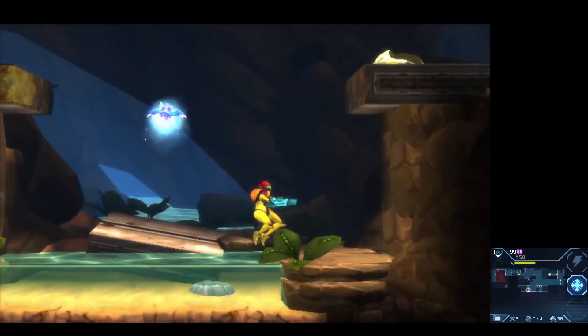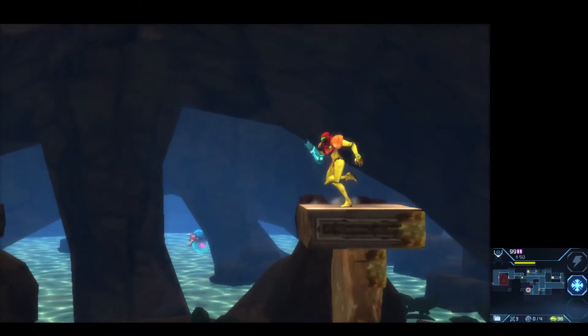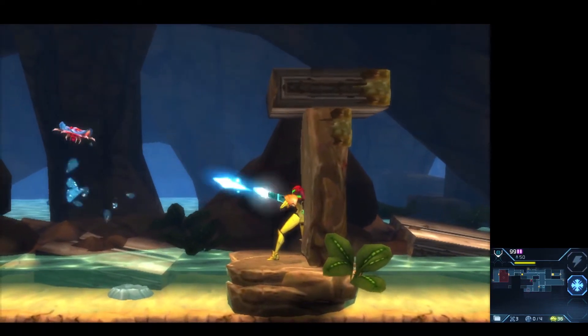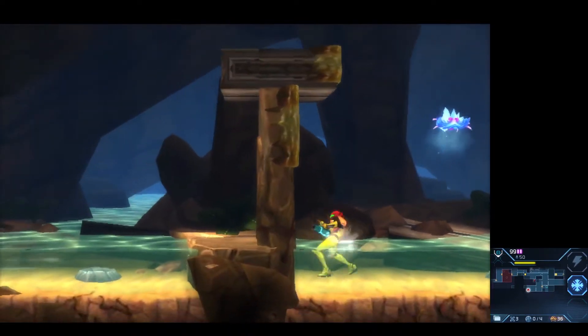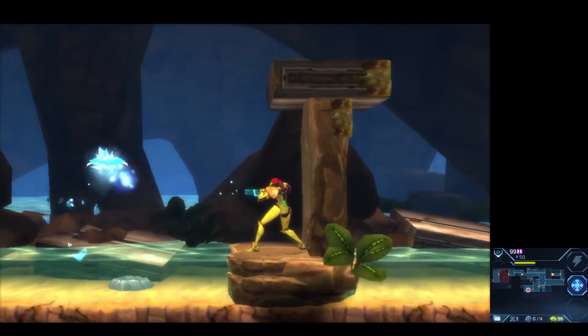Yeah, another great thing about this game as opposed to the original — we know exactly how many Metroids we have to get. We don't have to wonder, 'Oh man, is this going to be the one that makes the lava recede in the tunnel?' Nothing like that. I think I saw the Metroid actually flying in the background there — did I miss-see that? I may have.